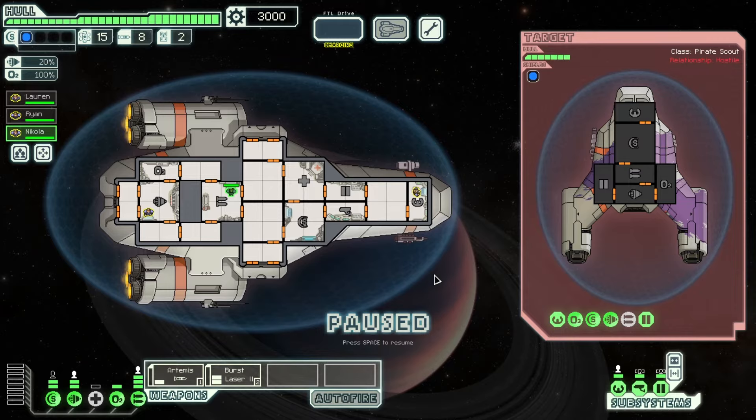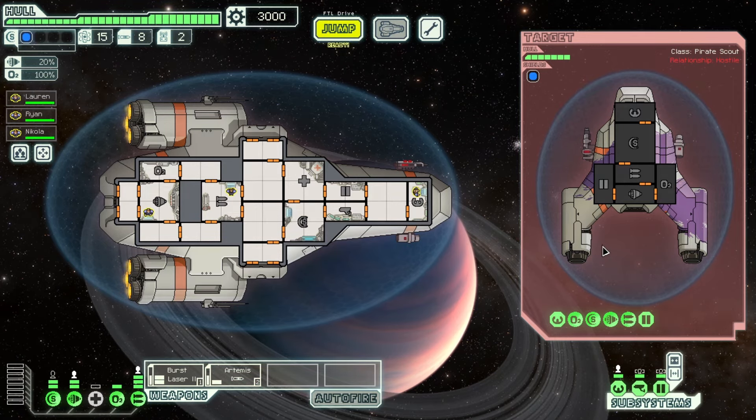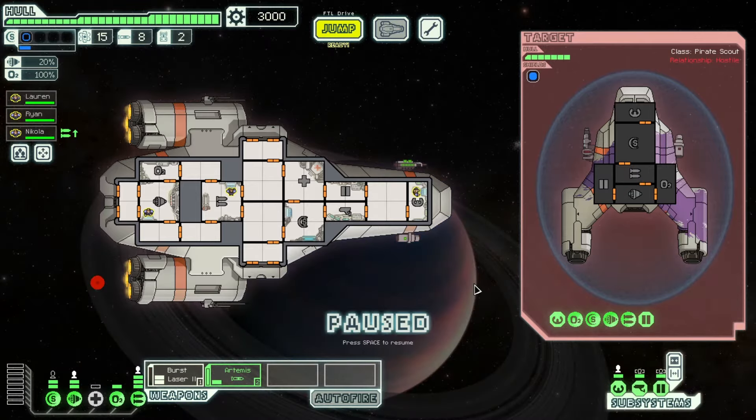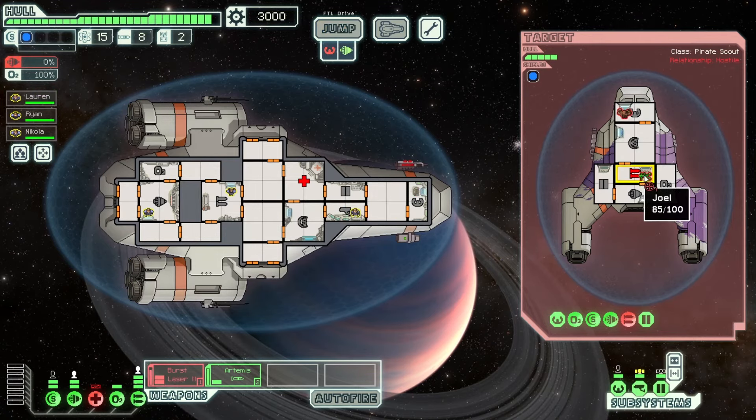Tip number nine: conserve resources like missiles. Missiles and drone parts are a finite resource — if you use up all your missiles you can't fire the Artemis anymore, and buying them from stores gets really expensive. For example, if I know I can't stop an enemy missile from firing, I won't fire my Artemis yet — I'll wait and see where the missile is headed. If it's not going for my weapons, I can wait and see what my burst laser does. Conserving missiles now means you have them for other fights when you might really need them. Equally, do use your resources when you have a good stock of missiles to prevent hull damage.